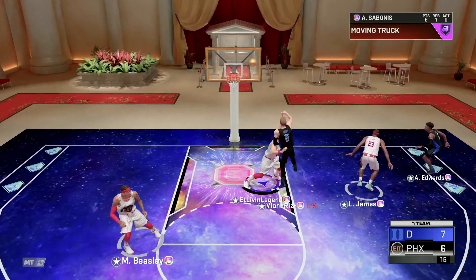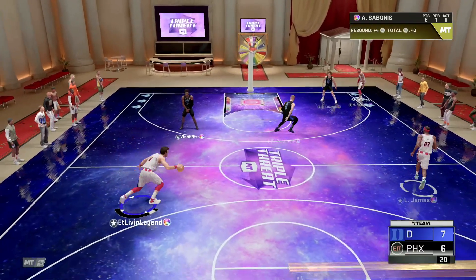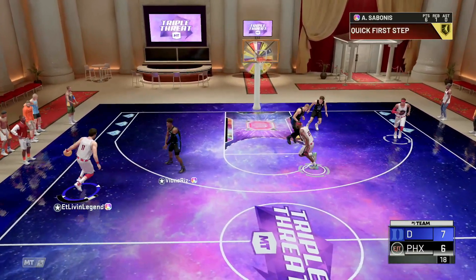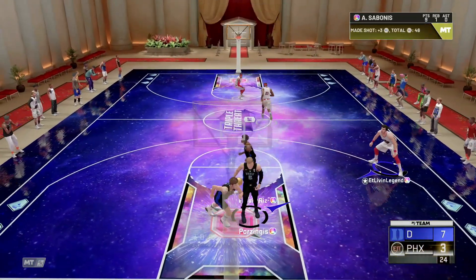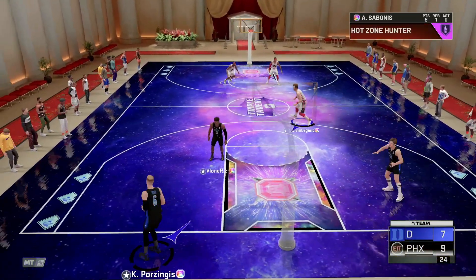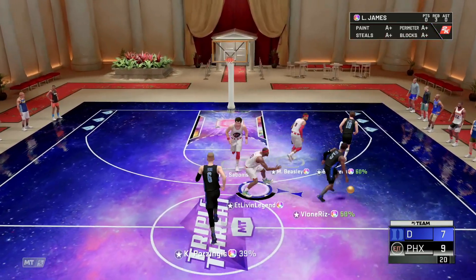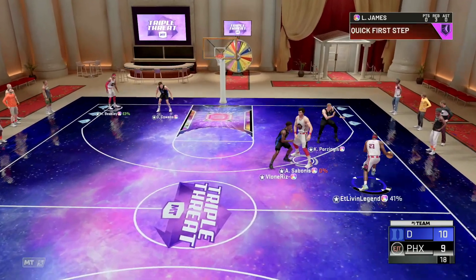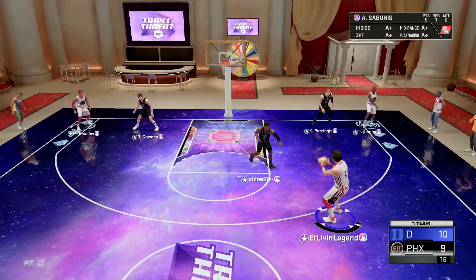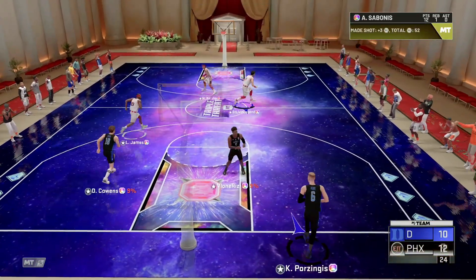Look at the defense — he don't want that. You're gonna have to guard up with Anthony Edwards over there asleep with his hand down. We're gonna pull up in that face. Pick and pop with Sabonis will definitely be huge. Hit it with that Hall of Fame range extender — that's money, all day long.